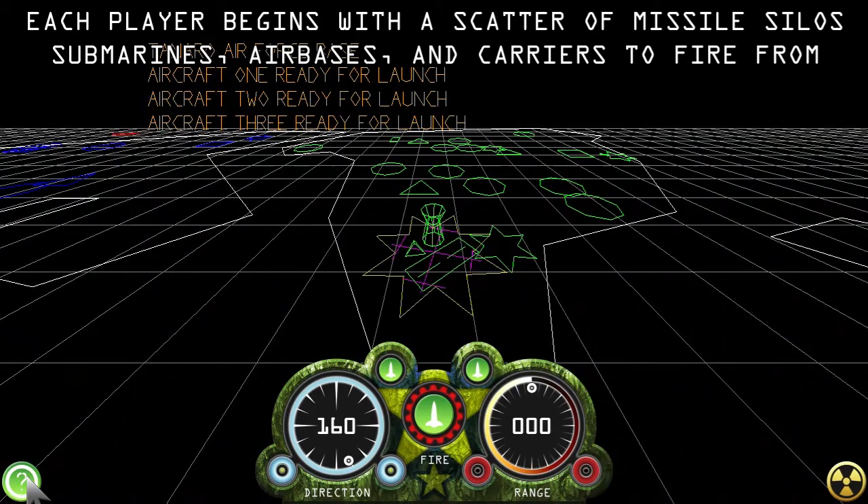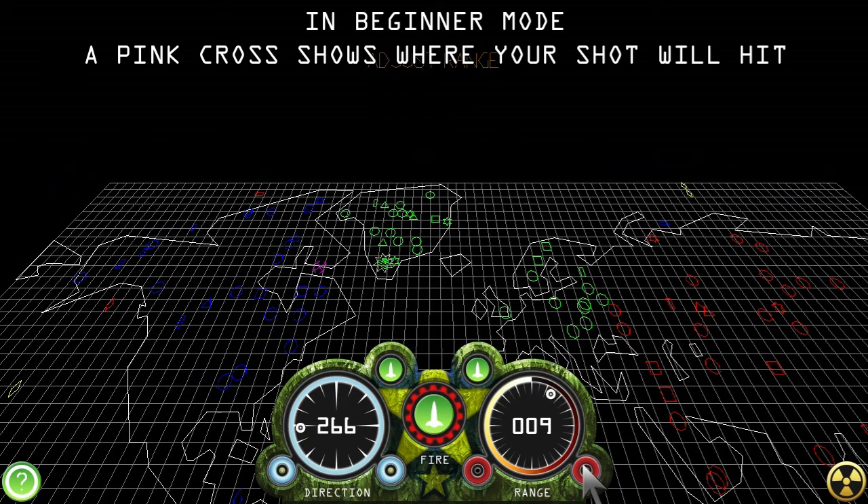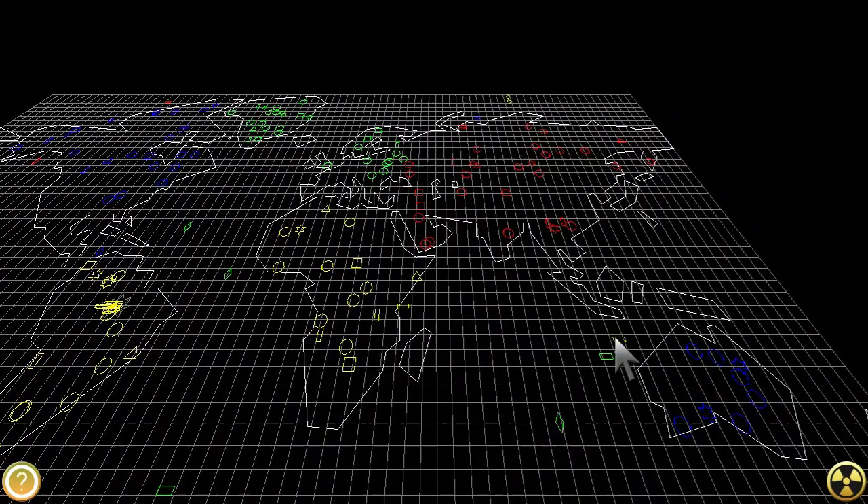In beginner mode, a pink cross shows where the missile or aircraft will hit. If you turn beginner mode off, you must use your skill and judgment to aim.